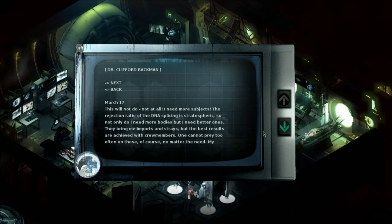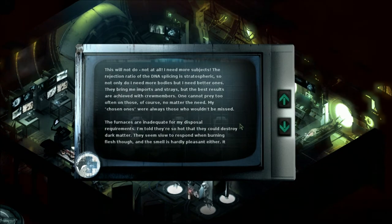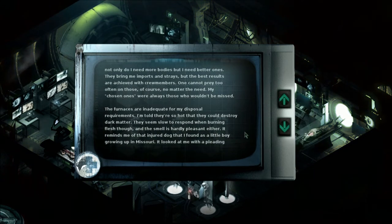The rejection ratio of the DNA splicing is stratospheric. So not only do I need more bodies, but I need better ones. They bring me imports and strays, but the best results are achieved with crew members. My chosen ones are always those who wouldn't be missed. The furnaces are inadequate for my disposal requirements. I'm told they're so hot they could destroy dark matter. They seem slow to respond when burning flesh, and the smell is hardly pleasant either.